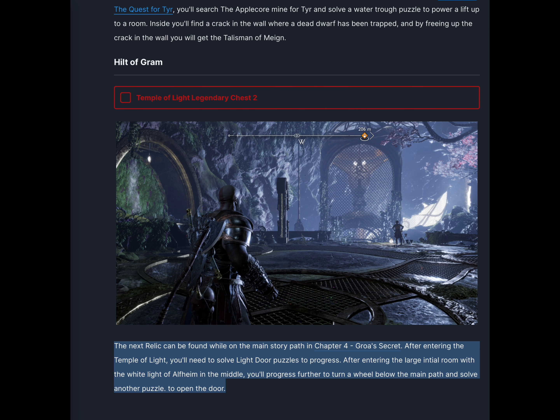The next relic can be found while on the main story path in Chapter 4, Groa's Secret. After entering a temple of light you'll need to solve light door puzzles to progress. After entering the large teal room with the white light of Alfheim in the middle, you'll progress further to turn a wheel below the main path and solve another puzzle.